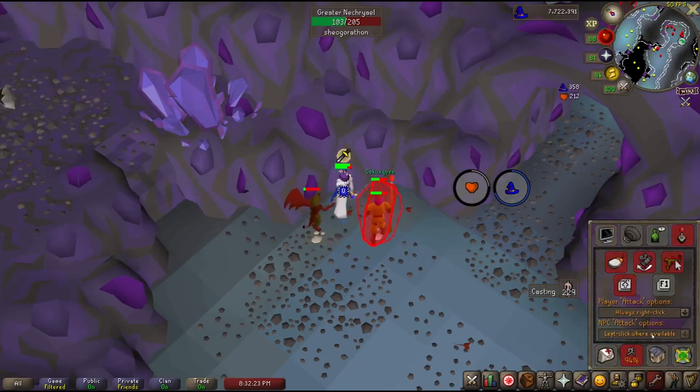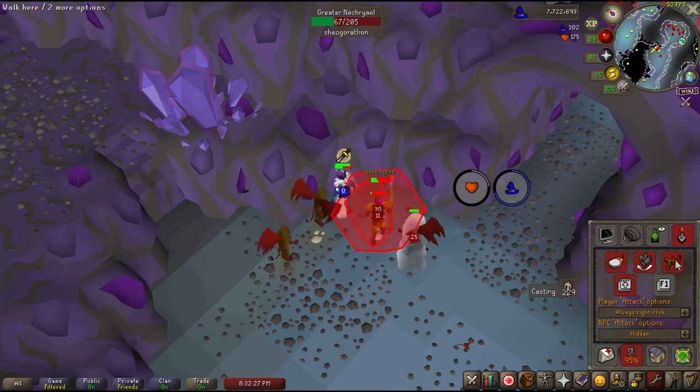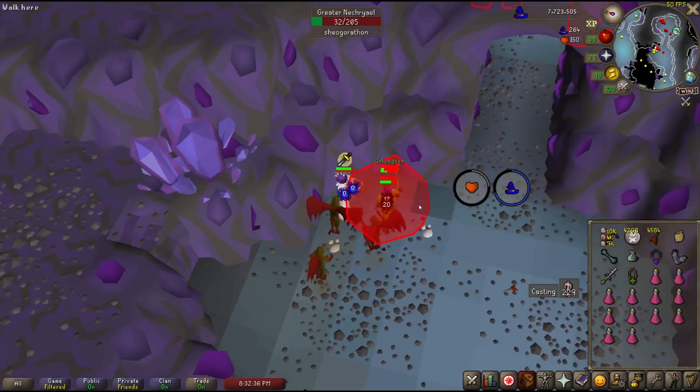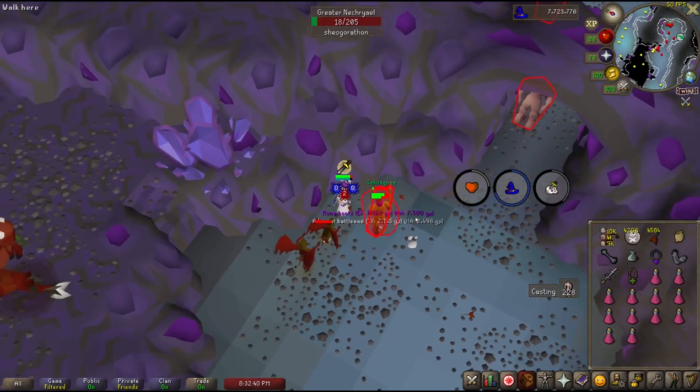There are 2 rooms in the catacombs where you can burst Nechryaels, which are right next to each other. You typically need to hop a couple of times to find a free room. Once you do, flick on protect from melee and tag all the Nechryaels in the room with your darts, then run back and forth on the corner of the room until they are stacked in a giant pile. Then simply auto-cast your best ice spell and watch the magic XP flow in.